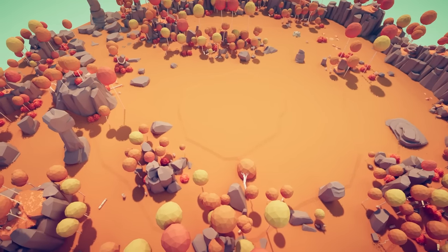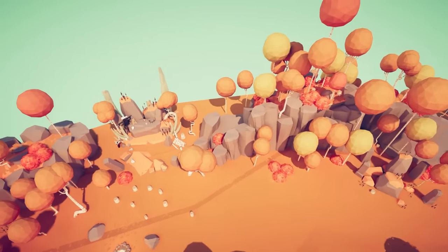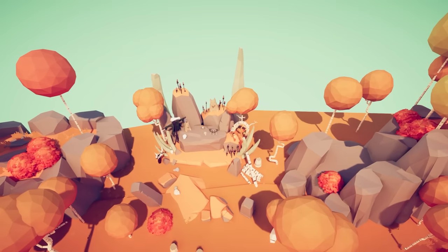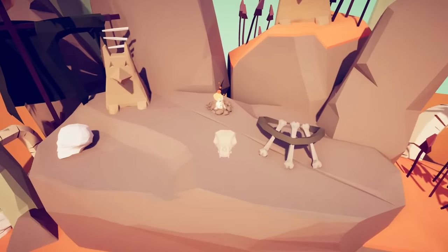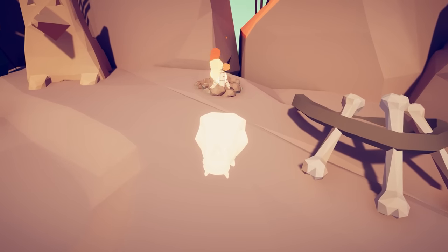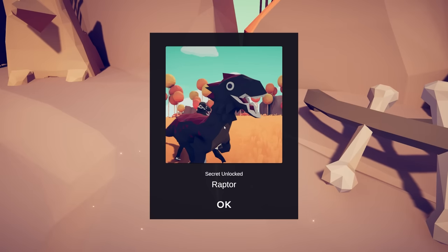Let's move over to the Tribal Sandbox. If you turn completely around, you're going to find an altar with a bunch of skulls and bones on it. There's an odd-looking skull sitting right here by the campfire, and it turns into a raptor.